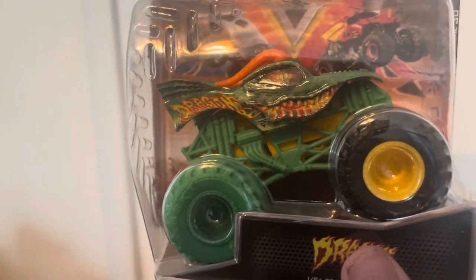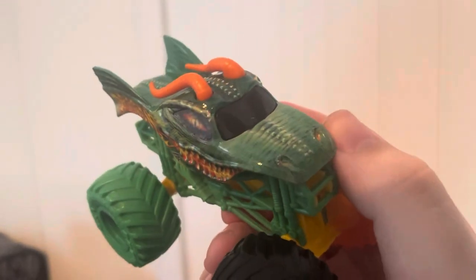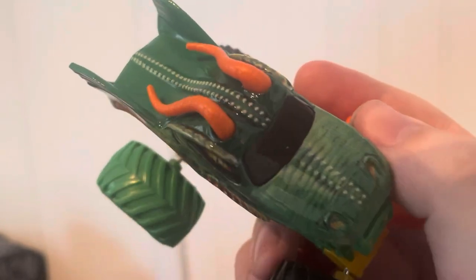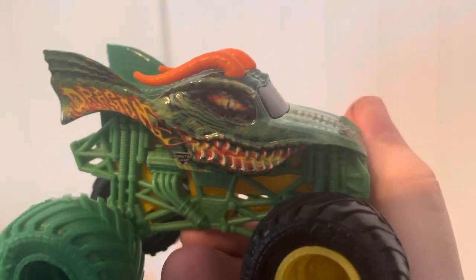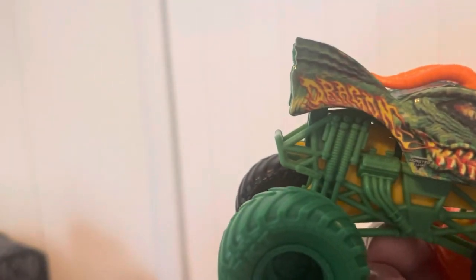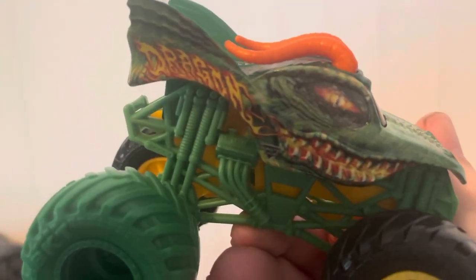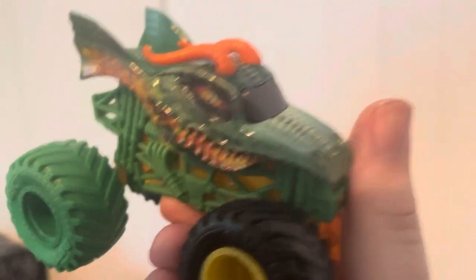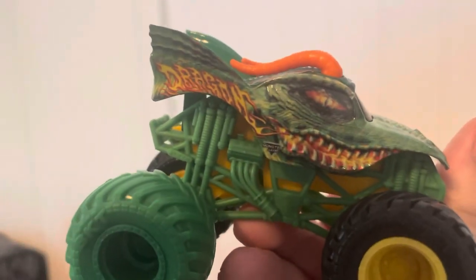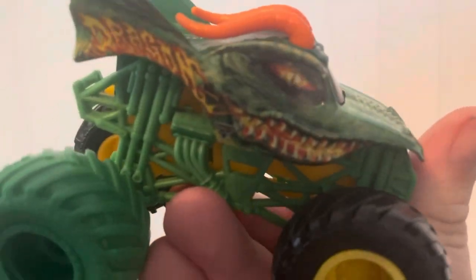The next one we're going to take a look at is the Faced Out Dragon. The graphics are not very warped here — they don't look as warped as they should. You can see a little bit of graphics warping on the wing and a little bit around the eye area, and a little bit around the mouth as well. This is probably the worst Faced Out truck we've gotten this year. In terms of the body, this one is not good.